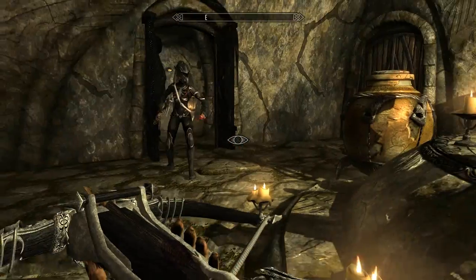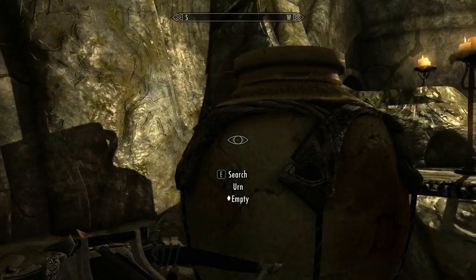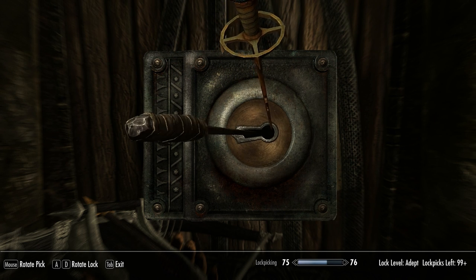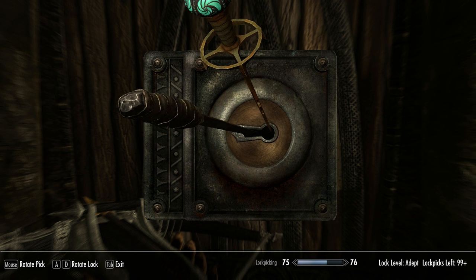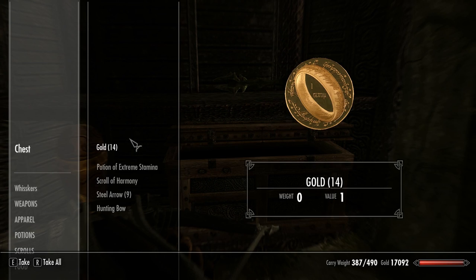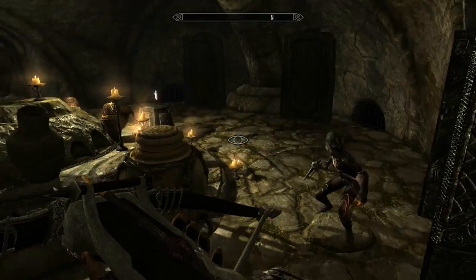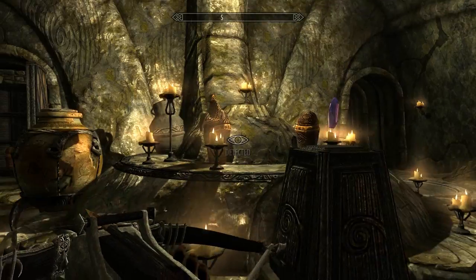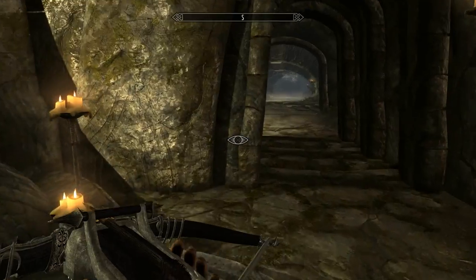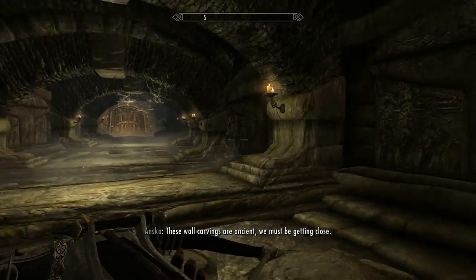I do believe if we take this one, something bad will happen. I don't even think about it. Adapt. Look at this. Okay, we're not gonna take that there. I don't think about it. These wall carvings are ancient — we must be getting close.